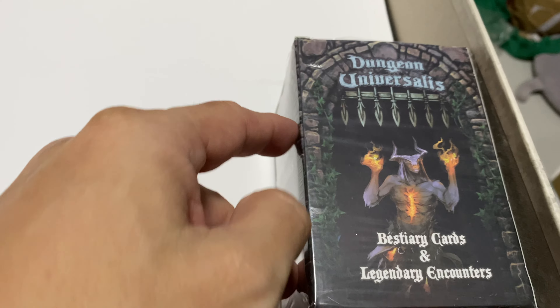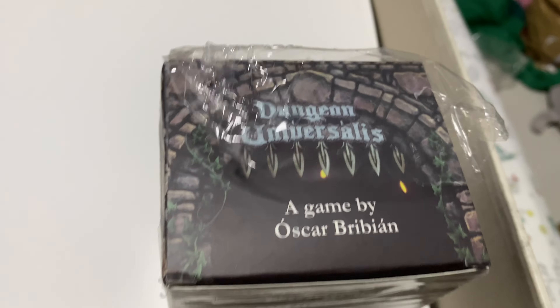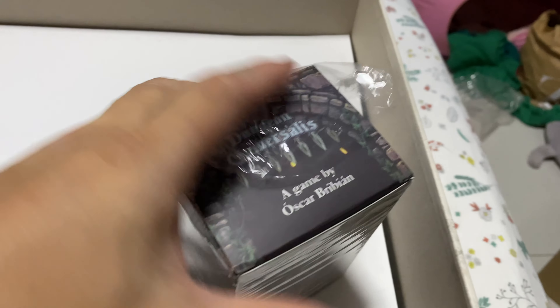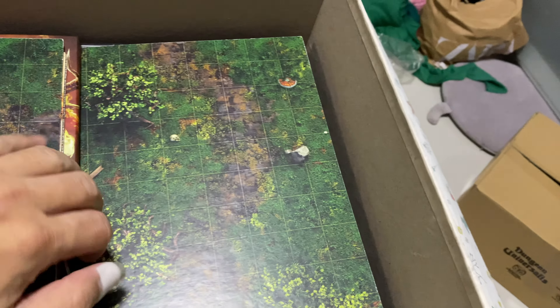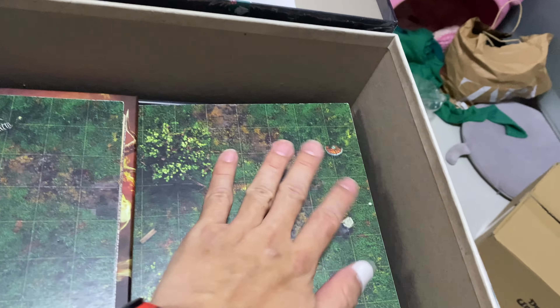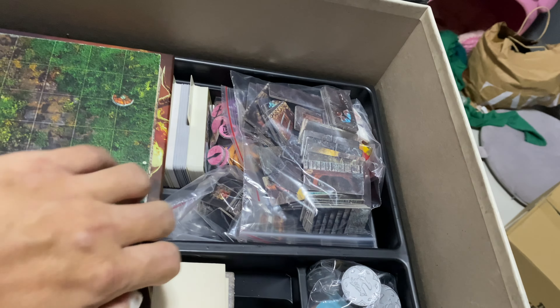On the side, I have this box — the mystery cards and legendary encounters. There's no way I can sleeve this and still keep it in this shape, so I couldn't think of a better idea. I kept this white sheet as a separator between the top and the bottom. I also have more map tiles here, split into two stacks so they act as balanced weight — so if the weight comes down, it doesn't get crushed at a certain point.